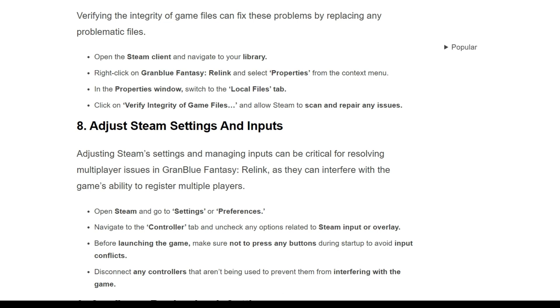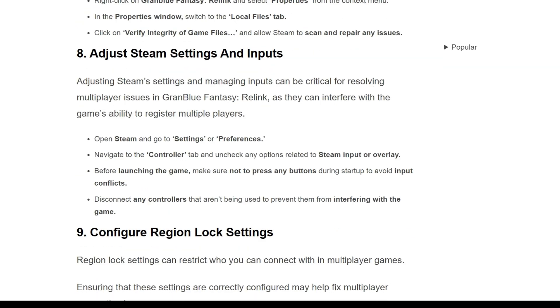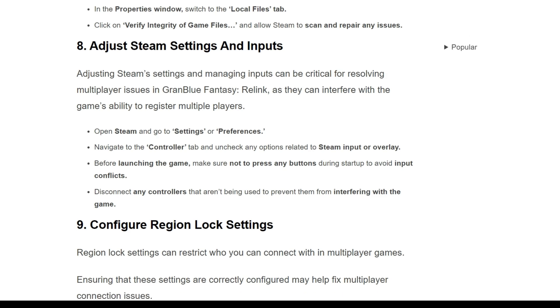The eighth solution is to adjust Steam settings and inputs. Adjusting Steam settings and managing input can be critical for resolving multiplayer issues in Granblue Fantasy Relink, as they can interfere with the game's ability to register multiplayer. Open Steam and go to Settings. Navigate to the Controller tab and uncheck any options related to Steam Input or the overlay. Before launching the game, make sure not to press any button during startup to avoid input conflicts. Disconnect any controllers that are not being used to prevent them from interfering with the game.